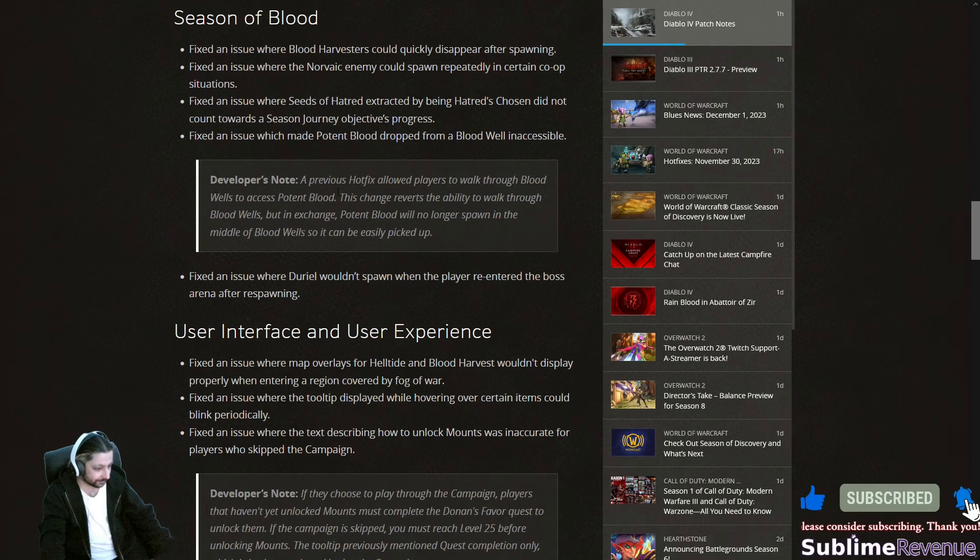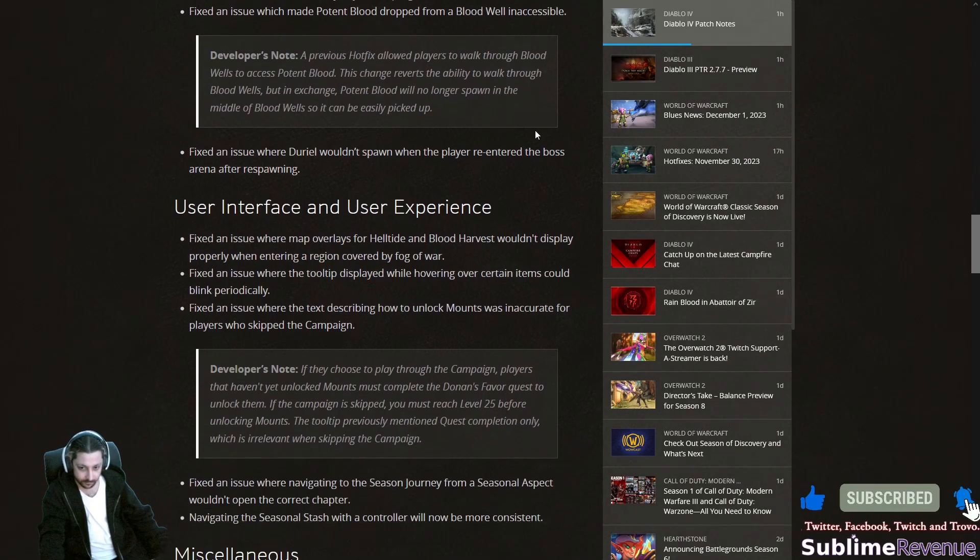Developer note: a previous hotfix allowed players to walk through blood wells to access potent blood. This change reverts that ability, but in exchange potent blood will no longer spawn in the middle of the blood wells, so it can be easily picked up. That's what I was talking about — they finally decided to meet player expectations, though it lacks the polish you'd expect from Blizzard.